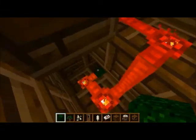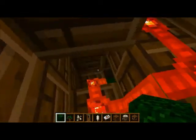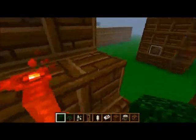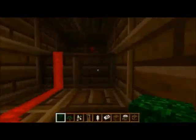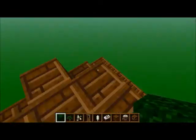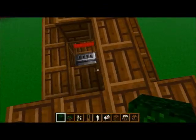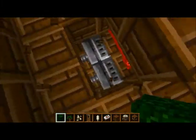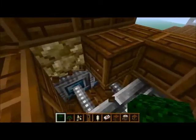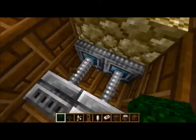That piece of redstone right there is attached to a lever down here. I'm not even sure where it is, but it's attached to that lever I showed you before. And up here, you can see that the pistons are blocking the glowstone.